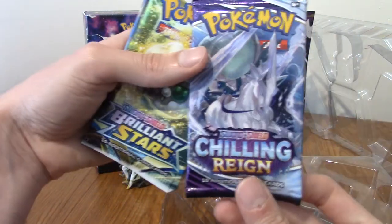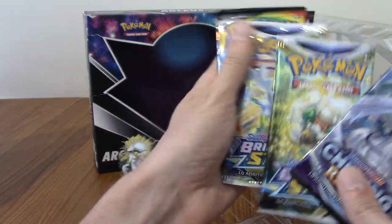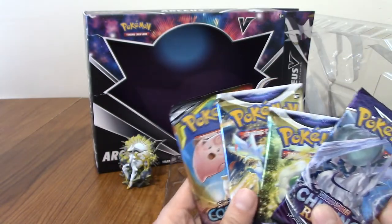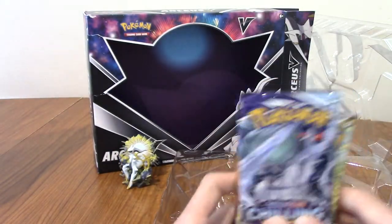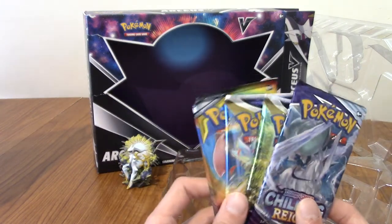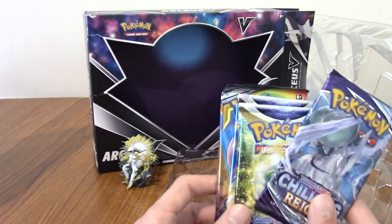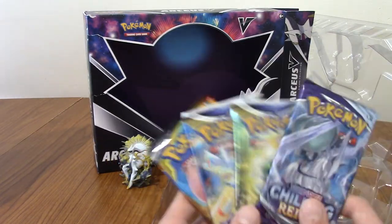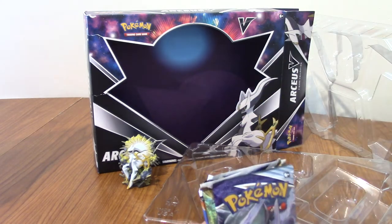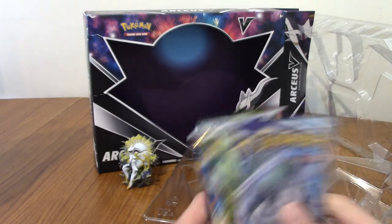We have a Chilling Reign pack, Brilliant Stars - I'm always happy to open that - and Cosmic Eclipse! That's what turned this box from a maybe to a must-have pre-order. Nice cards. As with last time, we're going to let Tim open his up in the background and then we'll do the last four packs as a pack battle. Be right back.